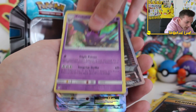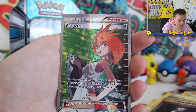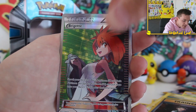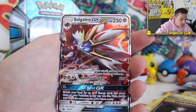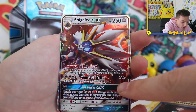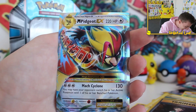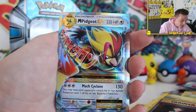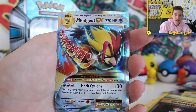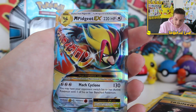Let's have a look at the recap right now. We've got that Holo Crobat, the Full Art Bridget Trainer Card which just looks absolutely bonkers - the texture on it is nuts. The Solgaleo Promo GX Card which comes with every single tin with 230 damage. And then the Mega Pidgeot EX. I'm literally flustered. What is this luck right now?